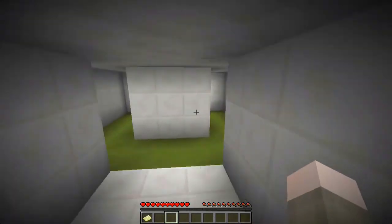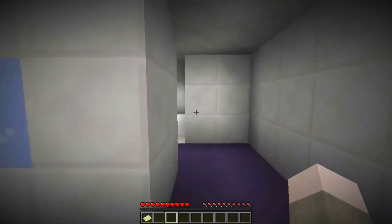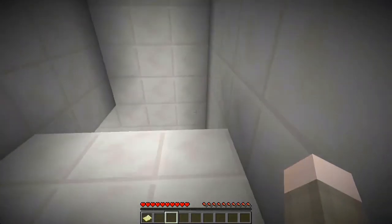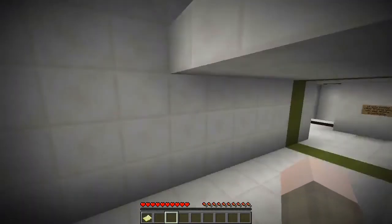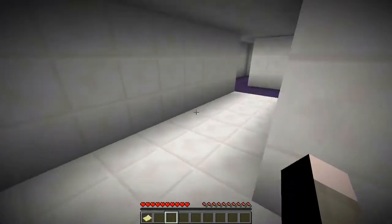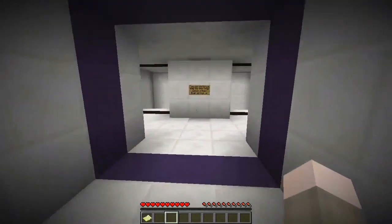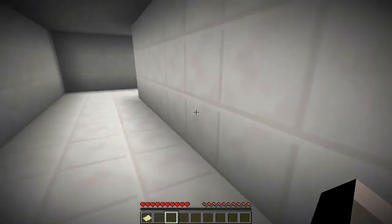Purple is this one, but then you just keep going down here and it loops you around — and then it glitches you because there's nothing down here. Let me go this way... and they just teleport me back. This is literally crazy. Oh look, I unlocked something!